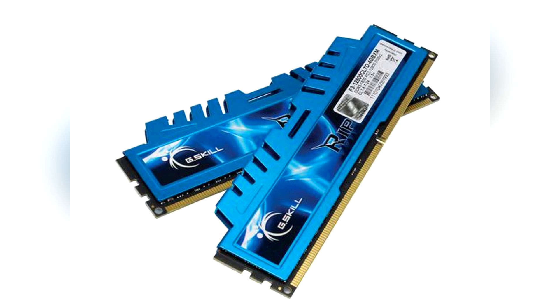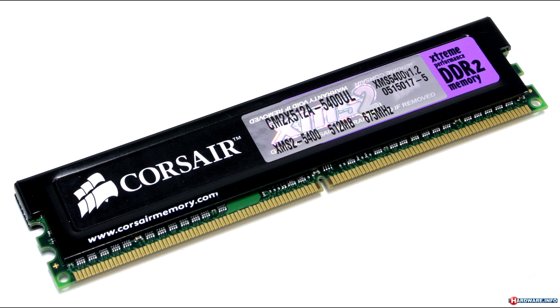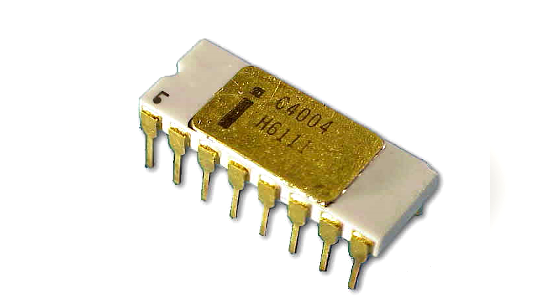Which type of RAM your PC can use is dictated by the slot on your motherboard. For example, you cannot insert a DDR2 RAM into a DDR4 motherboard. DDR2 by today's standards is considered obsolete, which is why I am not talking about it in this video. However, I may bring it up in the future when talking about really old hardware such as the Intel 4004 I talked about a couple videos back.